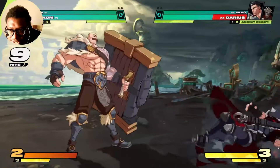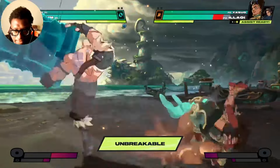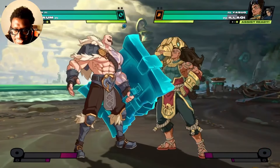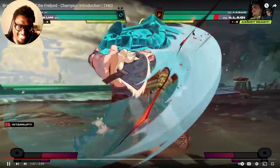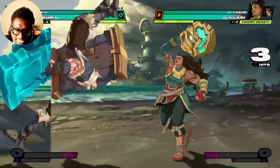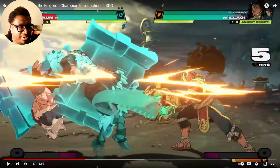Brahm's kit is built around Unbreakable — a buff that coats his shield in ice. He gains Unbreakable by landing specific abilities. Brahm needs one hit of armor on his shield attacks while he has the buff, meaning he gets a point of armor on top of getting new moves. Enemies can get rid of Unbreakable with a knockdown, a throw, or an armor-breaking attack like a charged heavy or an ultimate. That's just how super armor always works in fighting games.